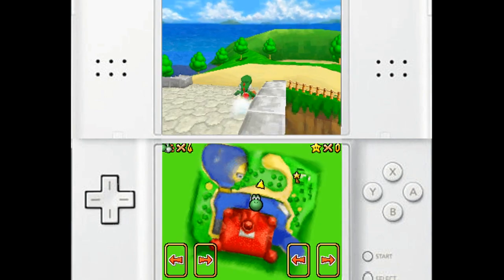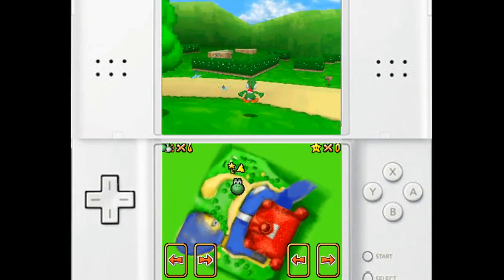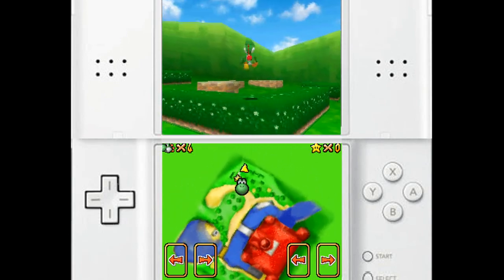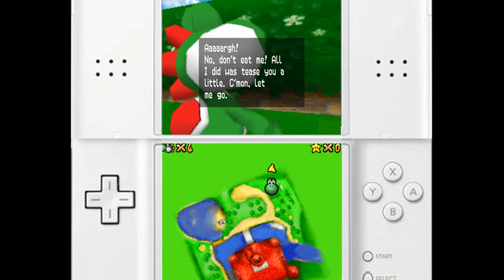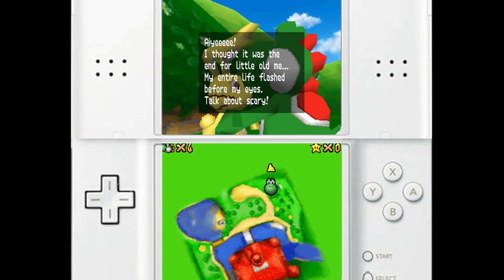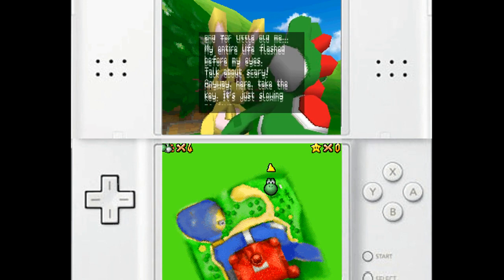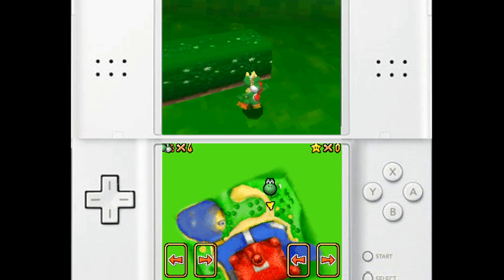Long jumping is your friend in this game. There is no way to go faster than a long jump. And so, to catch this bunny, I have to eat it! And there we go — I've eaten the bunny. With that, he'll give us the key we need to get into the castle! These bunnies will be common throughout this game, so you better get used to them.